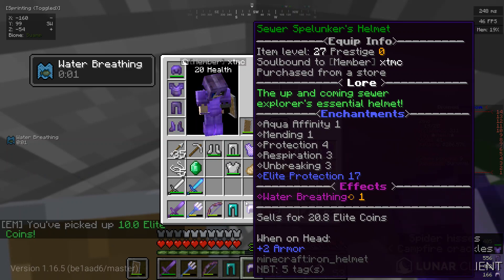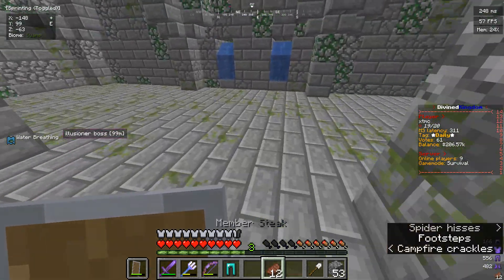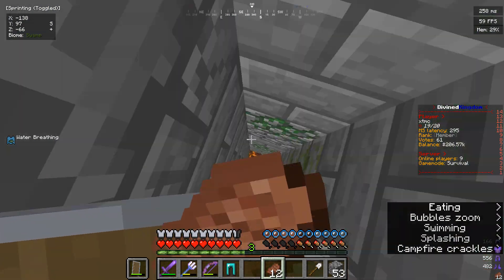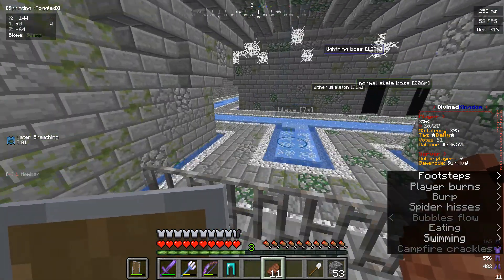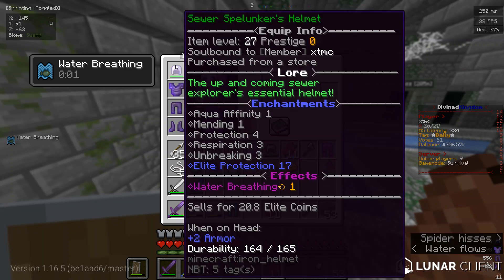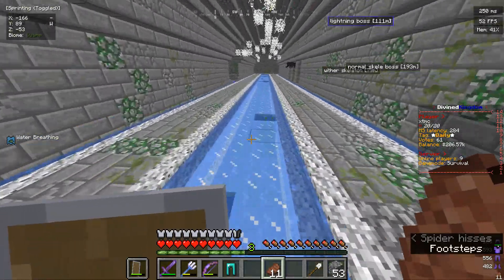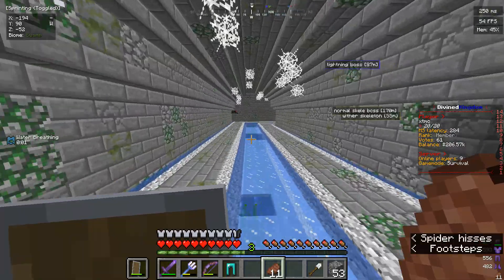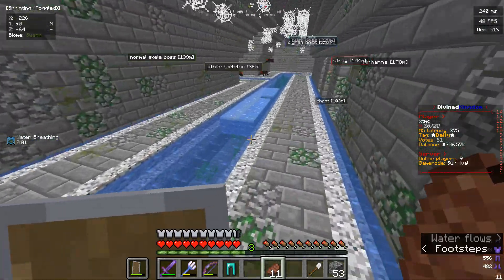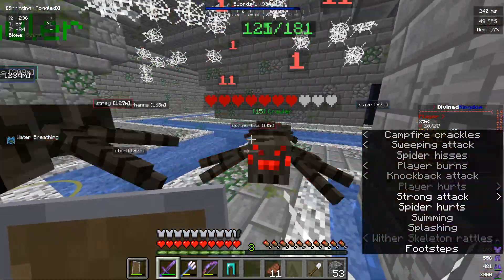We got an Elite Protection 17 helmet - it's quite an upgrade from the netherite one. There's a Sewer Spelunker set up there. It's practically one of the best sets in the game because each piece has a different effect. The boots give Speed 1 - well, not permanently, but when you have them on. The water breathing won't come in useful until you start fighting level 50 piranhas, so it's not going to happen anytime soon, but it'll still happen sooner or later.